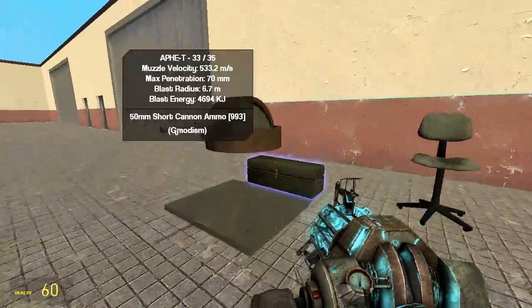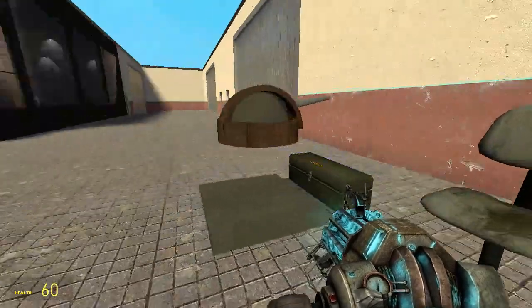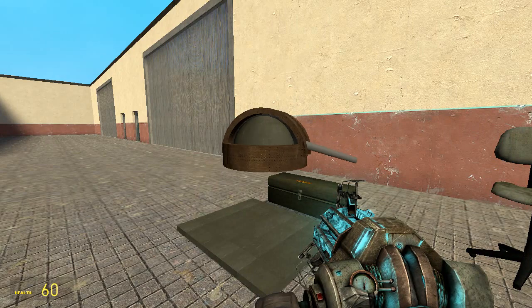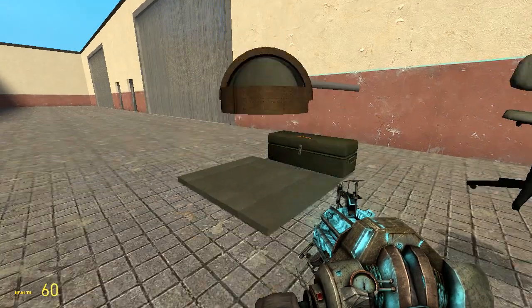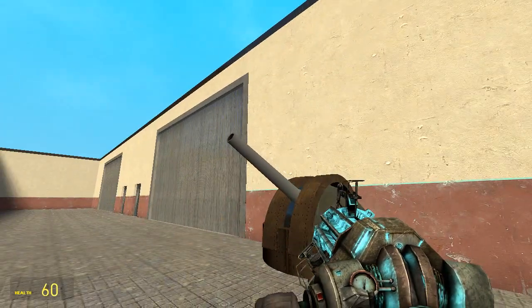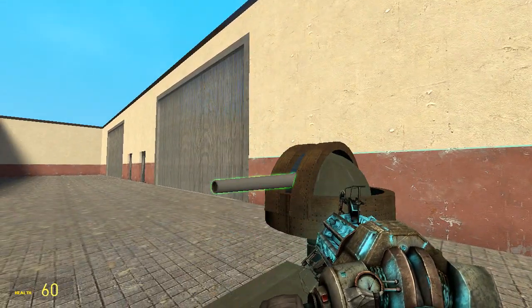Now we have a nice-looking, armored turret. But we might not want it flying around all over the place while we are not using it. So I will show you how to make a little freezing system for the turret.